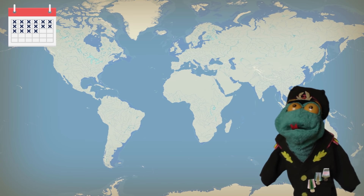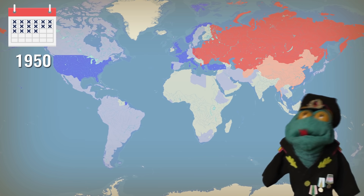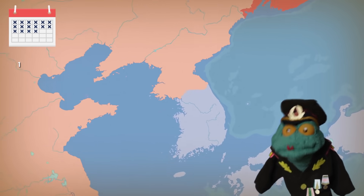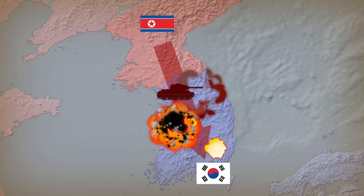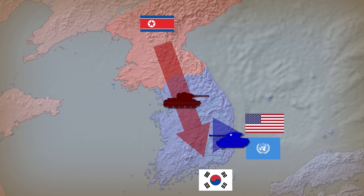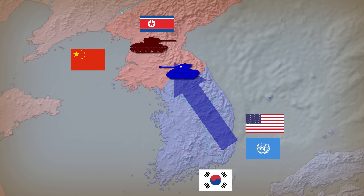The year is 1950 and the Cold War is about to get hot. The communist regime in North Korea is doing everything in its power to conquer the South. In response, the UN and the US send their troops to help South Korea. Just as it looks the US might win, the Chinese enter the war too.